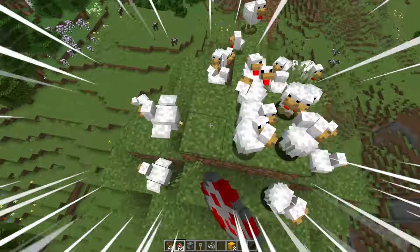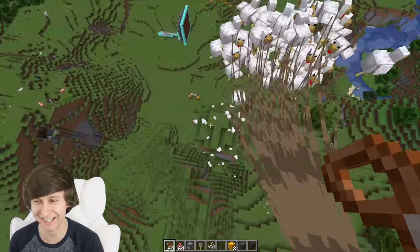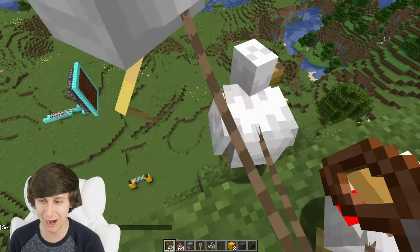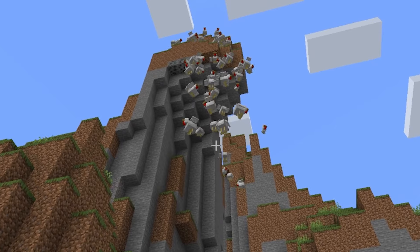Spawn all the chickens — work with me, chickens, work with me. I have a good feeling this is not gonna work at all. Look what happens when I fly with them, they follow me. Moment of truth, let's see if this works, I grabbed as many as I can. Jumping off now. Nope, it doesn't work, the leads just break — they all broke. But look at all the chickens fly down, that's pretty funny. It's attack of the chickens.